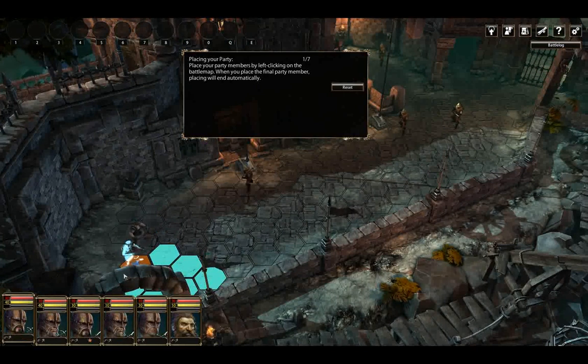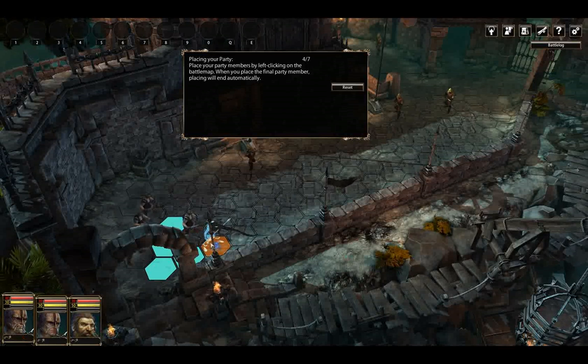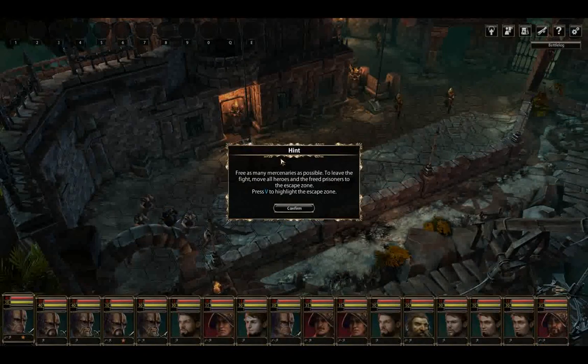Archers to the back liners. Spearmen. Nuren - let's get as many as possible out of here! Get as many mercenaries as possible out of here and leave the fight with all the heroes and the freed prisoners to the escape zone.